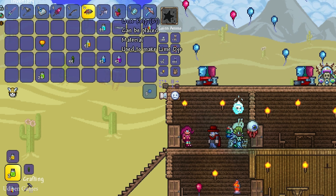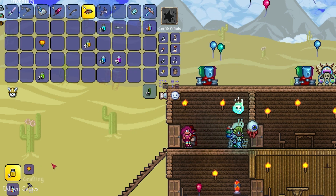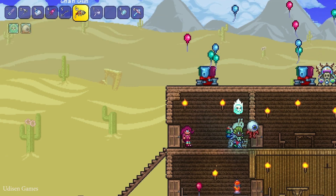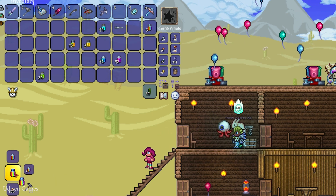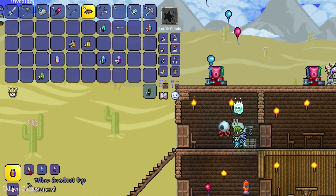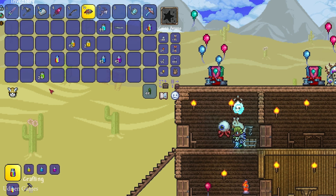You get two pieces of lime dye from one piece of that plant. This yellow marigold gives you yellow dye, and so on. After that, use normal dye to craft gradient dye. For rainbow dye, you use one yellow gradient dye, one cyan gradient dye, and one violet gradient dye.